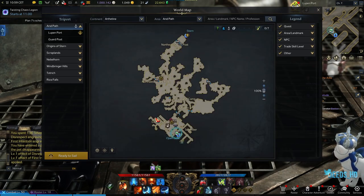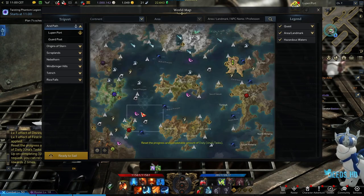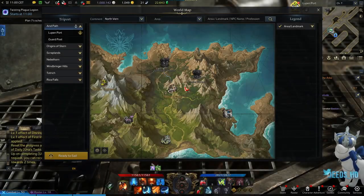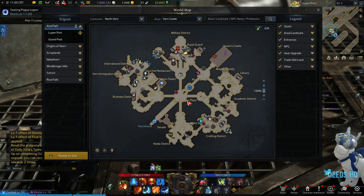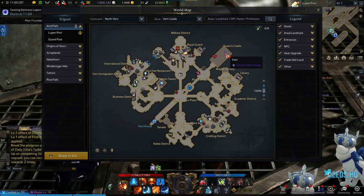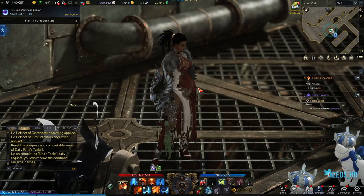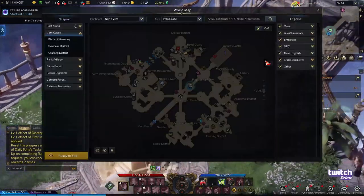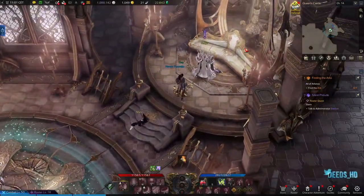I'm currently in Arthatyne and I need to get over to the western side of the map to Rohandel. But like I said there's something we need to do in Vern first, as the Queen now has a quest for us since we've hit level 460 in our gear. So if you're not in Vern, head over to Vern — we're going to go talk to the Queen again.